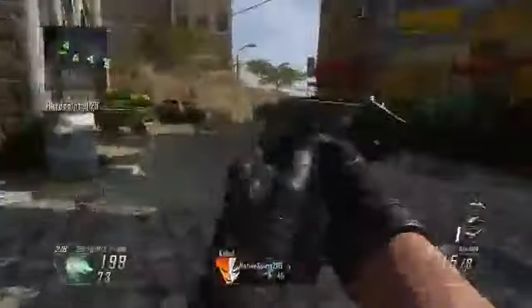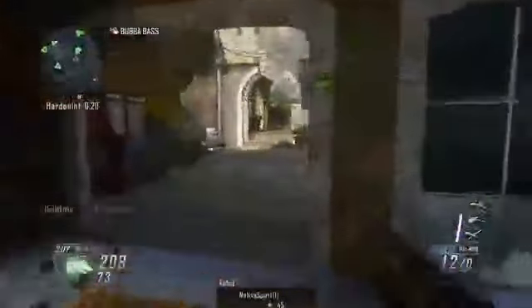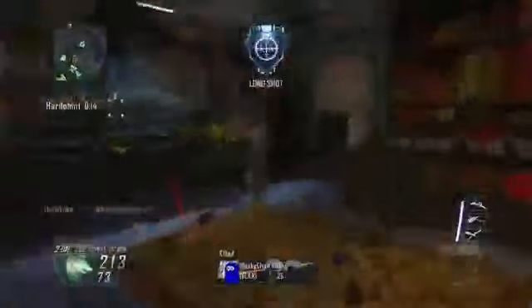When it's all said and done, I'd have to give the edge to the KAP-40 just because of its ability to drop enemies so quickly. I still want to suggest that you use this weapon solely as a secondary in your loadout — having to quickly switch to it when you run out of ammo on your primary will definitely save you a couple of deaths. But again, that's just my opinion — feel free to leave yours and let me know which of these two weapons you prefer.